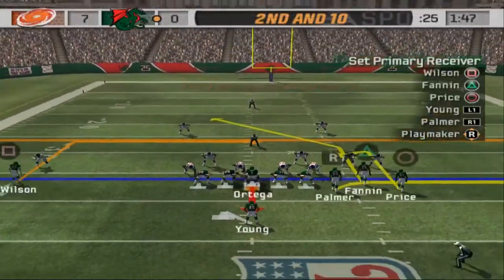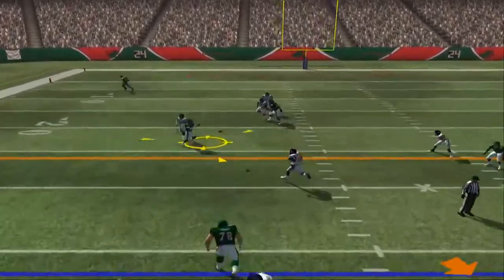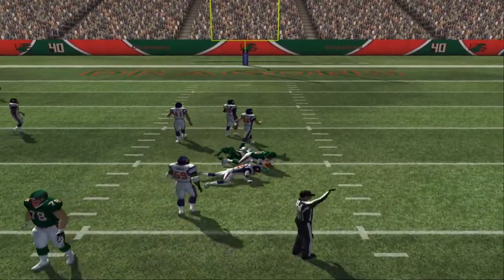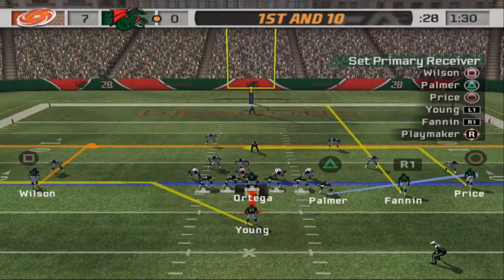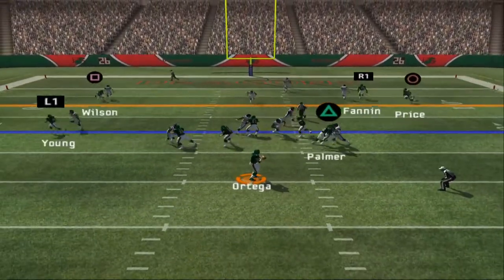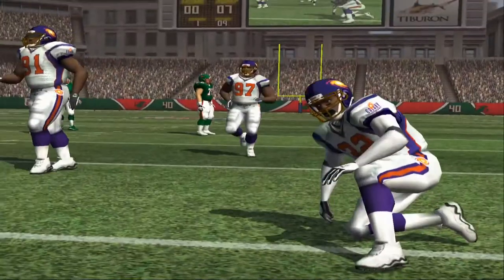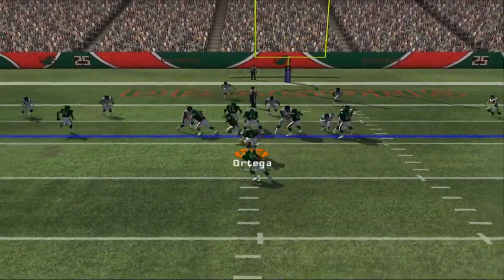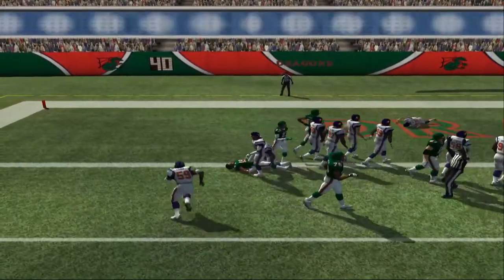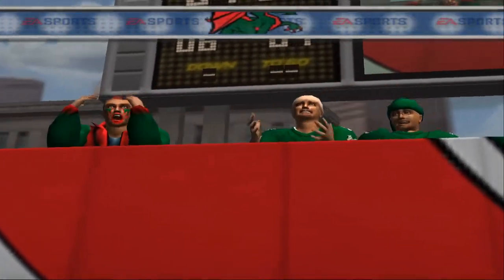The team comes out of the bunch formation with the pass. The wide receiver Hamilton records the tackle at the 20-yard line, so they're inside the 20 needing a touchdown. Dropping back to pass on first down, throws it and it's caught — taken down at the nine. Four-man front — he's in for the score!